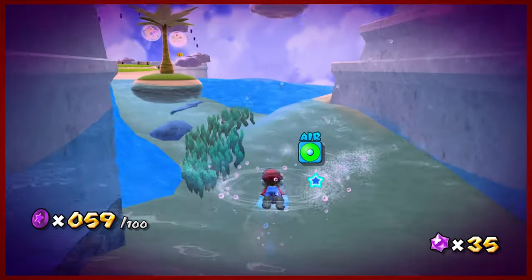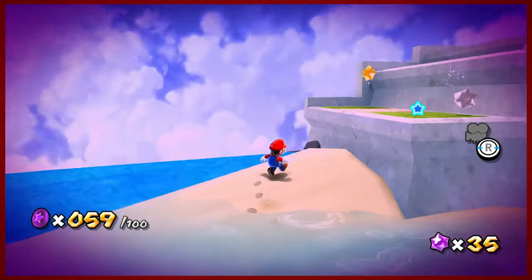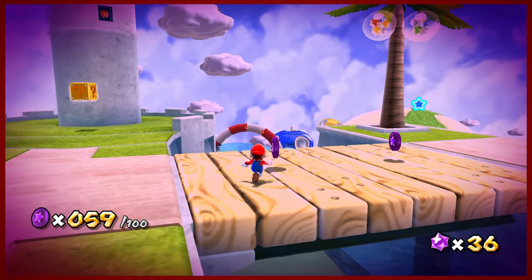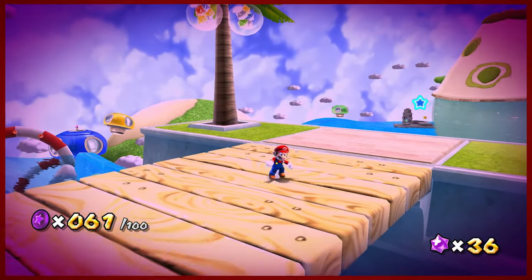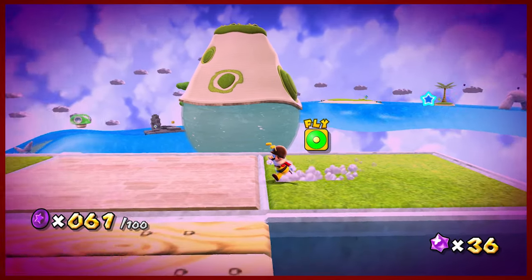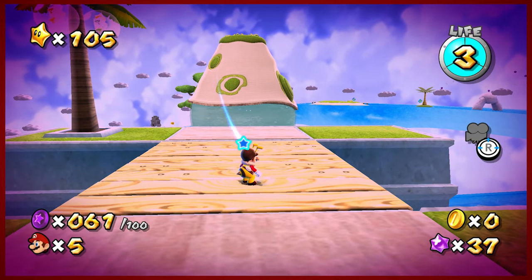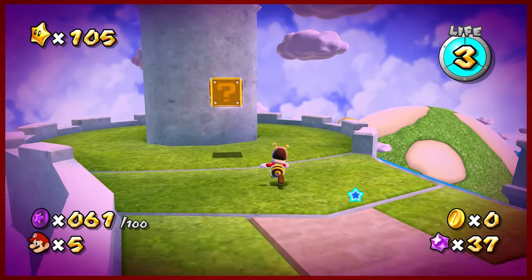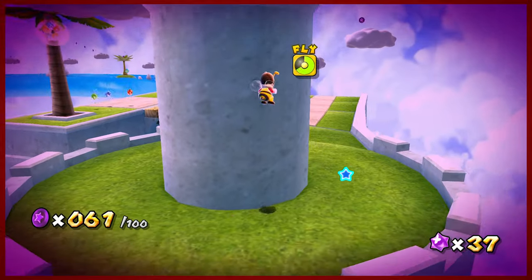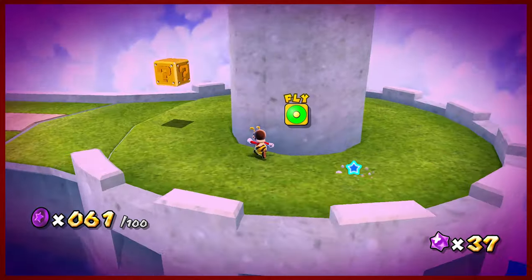Hitting wrong buttons every step of the way, as we do — that's how I do it. When in doubt, hit every button you possibly can, especially the big red one. I think it would be very helpful to have a bee power-up. I don't know if there are coins on that big bobber thing in the middle — I really hope there aren't because that's gonna grind the old gears.